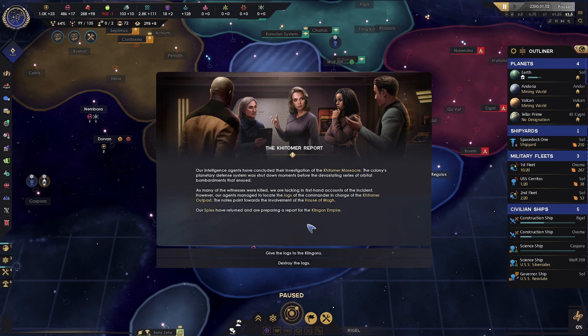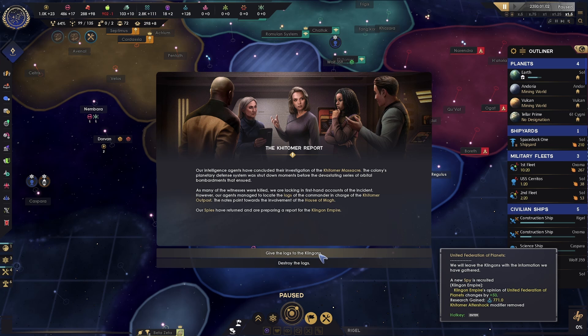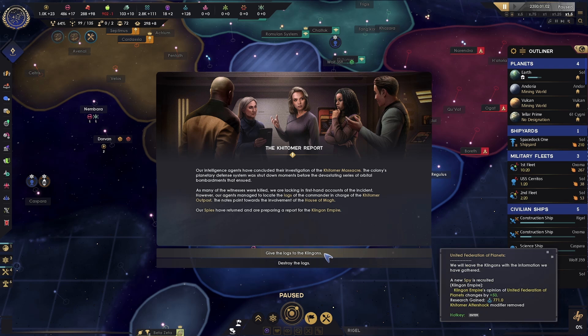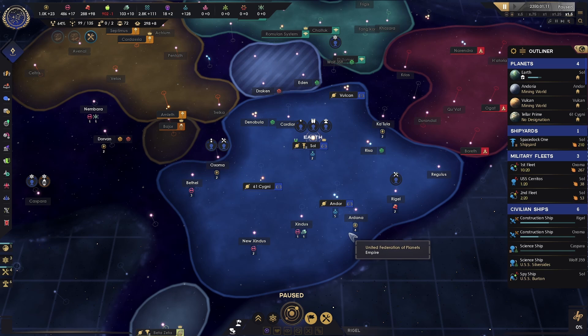We now have an opportunity to get our first spy. The Kinema Report has come in and we have two options: we can give the logs to the Klingons, in which case we get some research and the Klingon Empire's opinion of us goes up by 50; or we can destroy the logs — we still get a spy, plus 50 intel on the Klingons, some unity and some research, but not as much research as the other option. If we're roleplaying as the Federation, I think we have to give them the logs. So let's go ahead and do that.